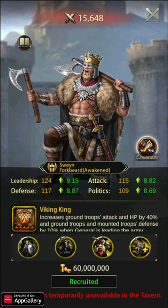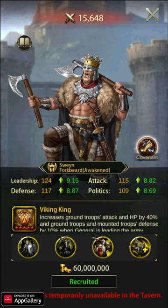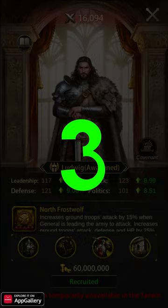This versatility will appeal to players who want a general they can throw into a friendly keep to reinforce in a pinch. Likewise, Swain Forkbeard's versatility extends to general combinations, allowing him to pair well with many top generals such as Suchet, Luzun, Pyrrhus, Ludwig, Aurelion, and more.